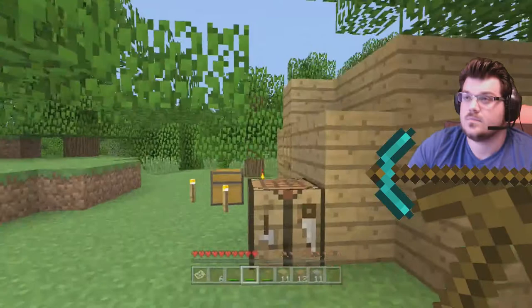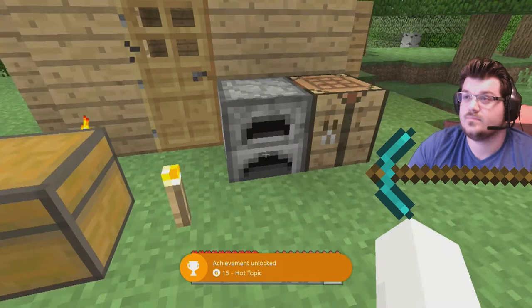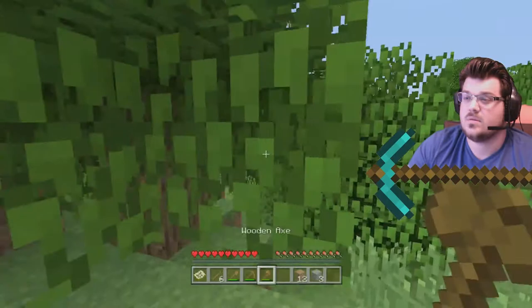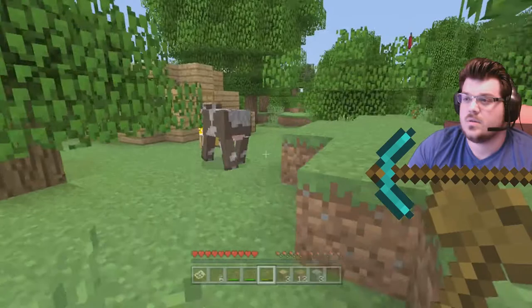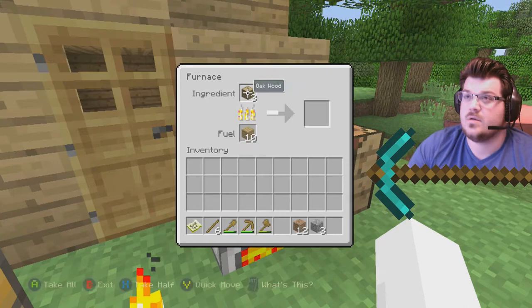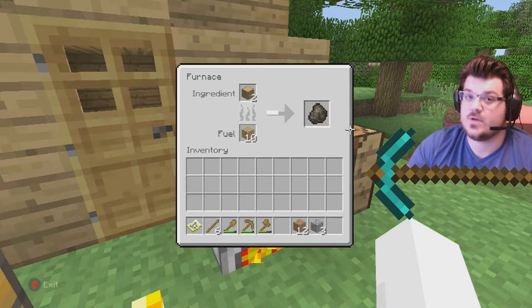Now we come over here and we're going to make a furnace. Place the furnace down — another achievement! You're going to put wood in it. This is where you need the actual wood blocks, because the wood blocks are going to be your fuel. The wood planks are burning those wood blocks, and they're going to come out as coal — because we need to put light up. We need torches. If we don't have torches, we don't have light, and light is what keeps mobs away.